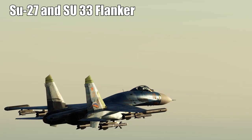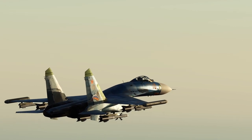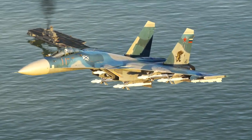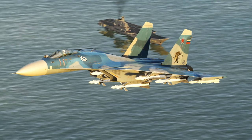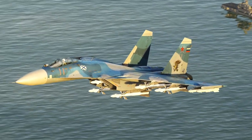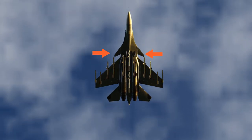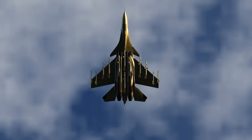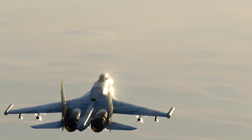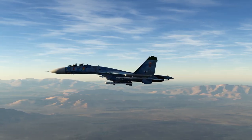Moving on, we've got the SU-27 and SU-33 — the Flanker variants in the game. The SU-33 is basically a naval Flanker; it can land on the Kuznetsov, or really any carrier. It has advanced maneuvering canards at the front to help with lift. The SU-27 and SU-33 can carry exactly the same weapons as the MiG-29, but they can carry much more of them. They're arguably one of the highest threat aircraft you're going to come up against from the Russian side.